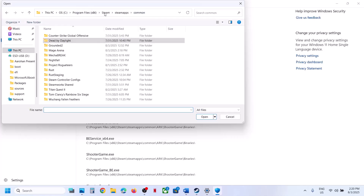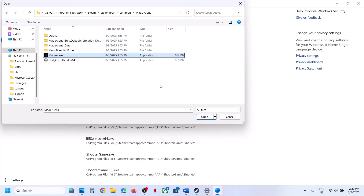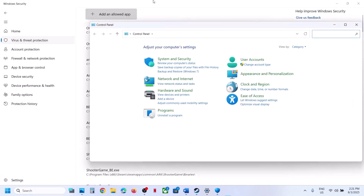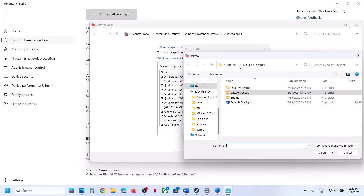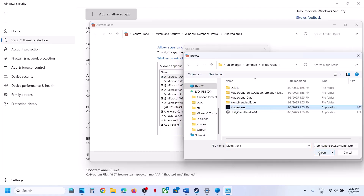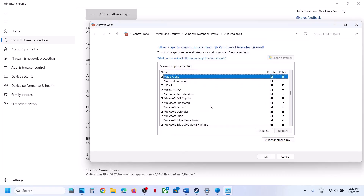Click Add an Allowed App, then Browse All Apps, and go to the game installation folder. Select the game exe file and click Open. Next, type Control Panel in the Windows search box, go to System and Security, then Windows Defender Firewall. Click Allow an App or Feature Through Windows Defender Firewall, click Change Settings, then Allow Another App, click Browse, go to the game installation folder, select the game exe file, click Open, and then click Add. Once added, launch the game and check.